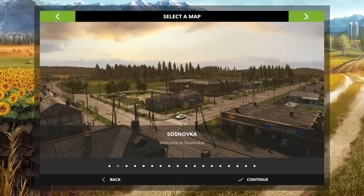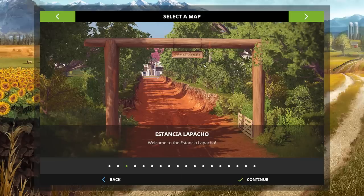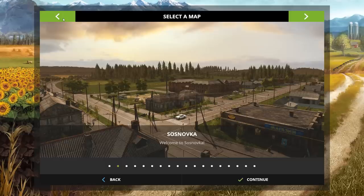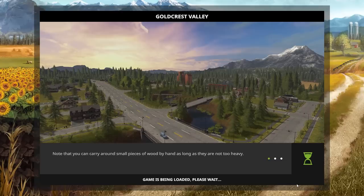We have two maps that come with the game. If you're playing on the Nintendo Switch, you'll just have these two: Goldcrest Valley and Suznovka. Suznovka is a Russian map — it's a little bit harder to play because you start with a lot less equipment and a lot less field space. So if you want an easy game, Goldcrest Valley; if you want a challenge, Suznovka. If you have the Platinum Edition, you'll also have a map called Estancia Lepacho. We're going to go on Goldcrest because that's our default map — most people play on this one.